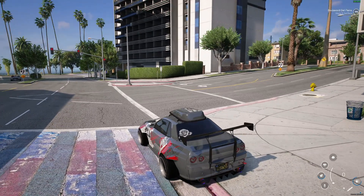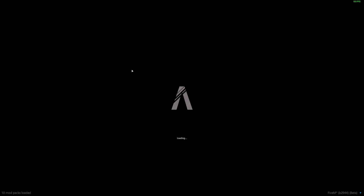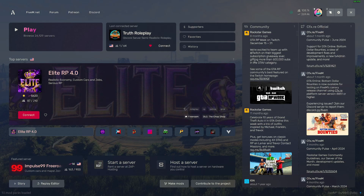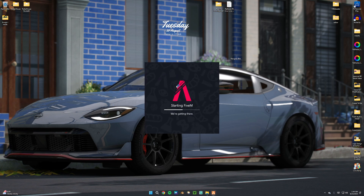Once you have that recording, you can go to Settings and disconnect. It's going to bring you back to the menus. If this doesn't work, restart your game sometimes. But if you go to Replay Editor at the bottom left, you can go to the Replay Editor and hit Launch if it lets you. If it doesn't, then you have to exit to your desktop, give it a few seconds, and relaunch your FiveM. Once your FiveM launches, you go to the bottom left where you press the Rockstar Editor button.